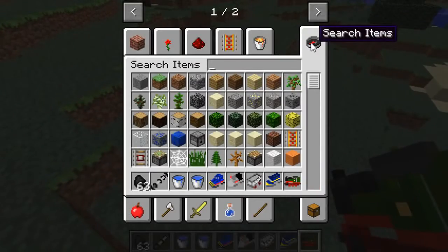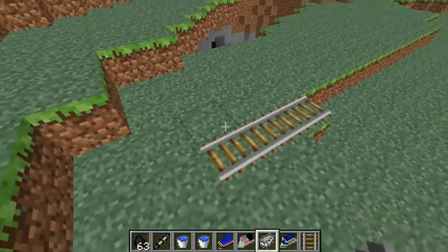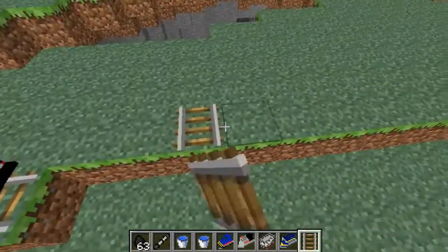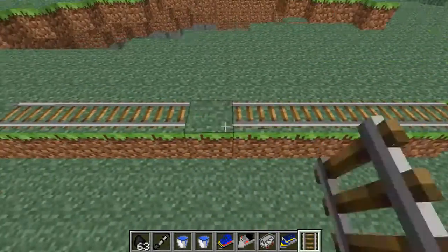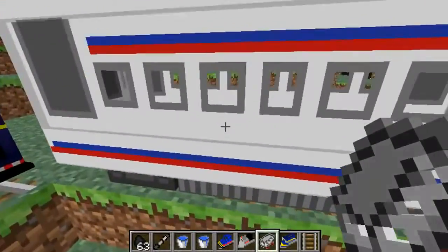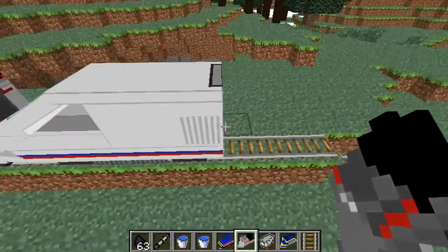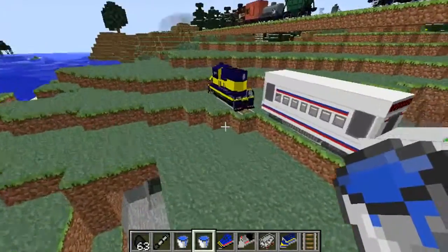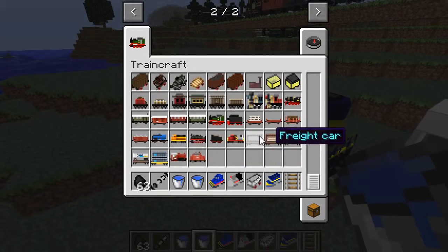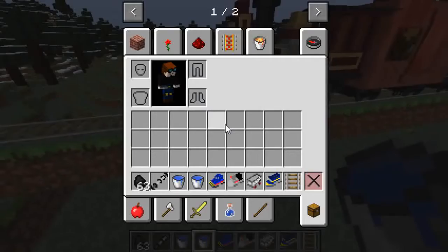Let me grab some rails and quickly show you what this looks like. This one is an Alaska Railroad — one of those that work hard in the snow. Let me put some more rails down and show you some more cars. This is a high speed car that goes on a high speed train, and you can actually get in them in a passenger car. It's like a bullet train — wow! There are so many different rails and lots of different parts. I'm just astounded by the amount of effort put into these models, so definitely go and give this mod creator a shout.